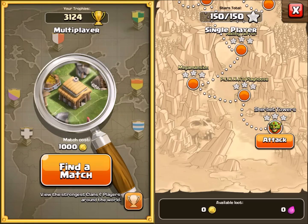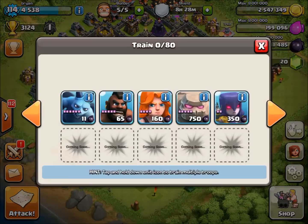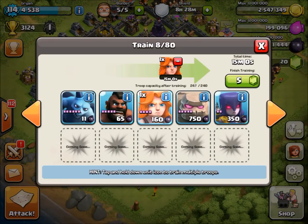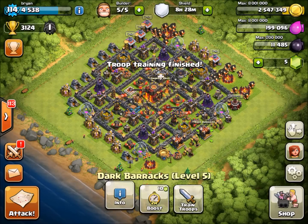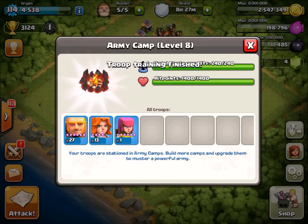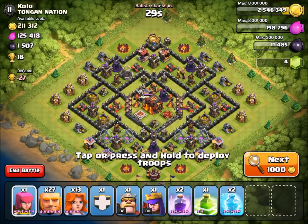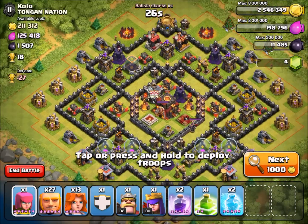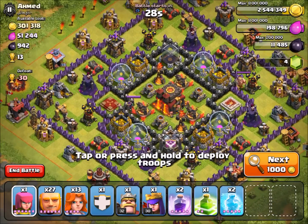I think we can go another Valkyrie here. Let me get rid of one more of these Giants — I normally use 20 Valkyries and 16 Giants, so that kind of got messed up. As far as spells go, I got rid of the lightning spell. I just use a jump spell now, two freeze spells, and two rage spells. The Giants basically soak up all the damage from the multi-target Inferno Towers, and then my Valkyries just rip everything apart.